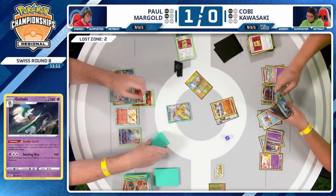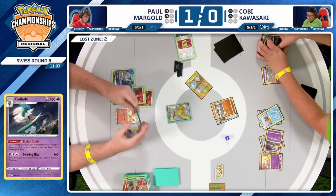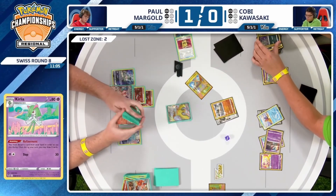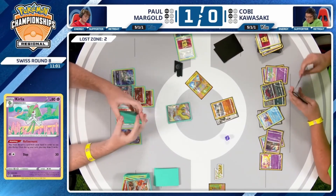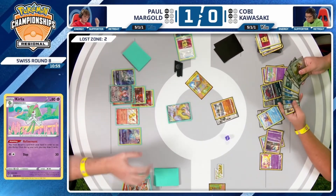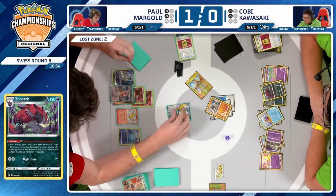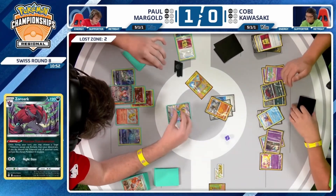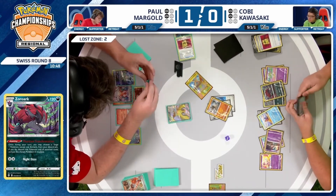If you knock out the Slowbro, Kobe just goes and Buddy Catches for a Professor's Research, puts that in play, and with two Reversal Energies left — wait, hold on. Kobe was starting to use the Phantom Transformation, then thinks twice about it, choosing not to, and we will just see that Rout. Deals 100 damage after the resistance on the Pidgeot. Things are getting interesting — Kobe now the one attacking, and for Paul you've got to do something here. Otherwise, enough Rout attacks around your board and you're going to be getting knocked out or lose the game one way or another.